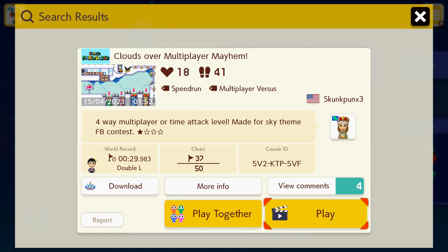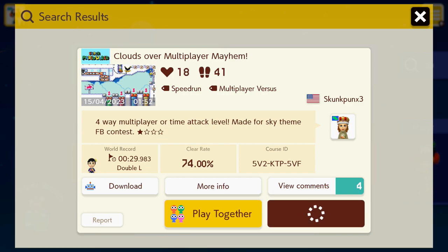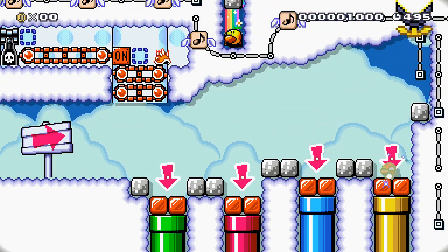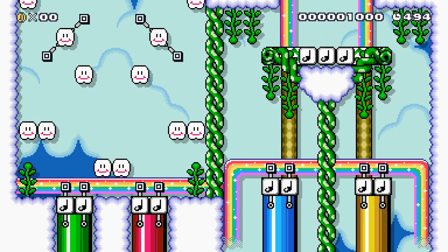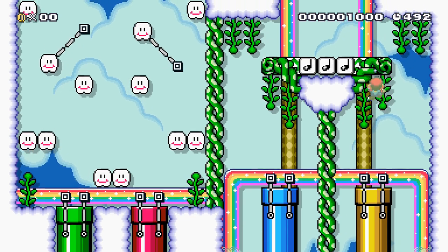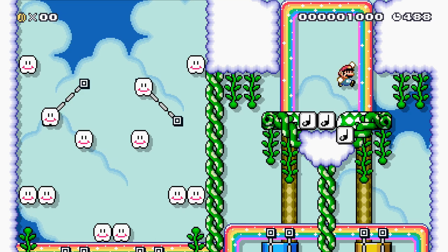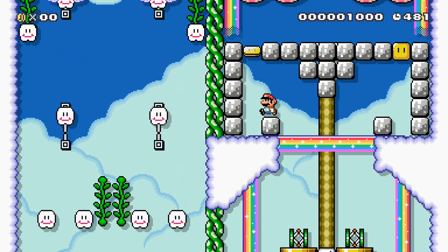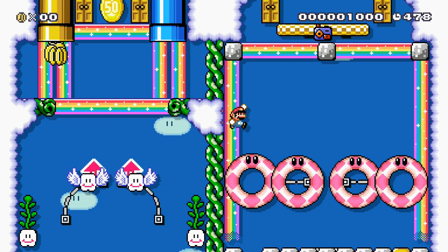Here's the next stage — Clouds Over Multiplayer Mayhem. Four-way multiplayer or time attack level, made for the sky theme Facebook contest. Very high clear rate. Obviously intended for multiplayer, I will be playing it solo. Let's go in the yellow pipe and get the star. Up we go — there's a ground block in the way there, so you've got to sort of jump to the side. That's quite tricky. Let's keep going up. Spring's here. Into one of the doors, then some cloud climbing. Up on the vines — that's quite hard.